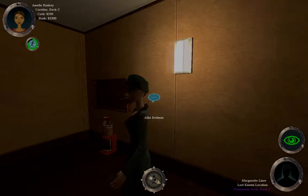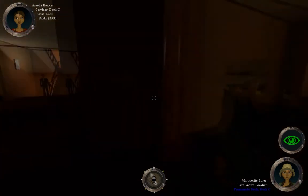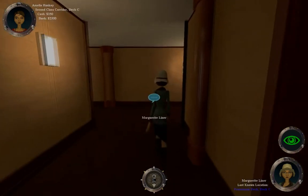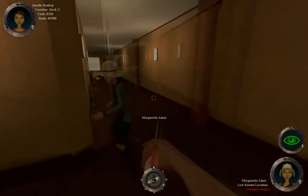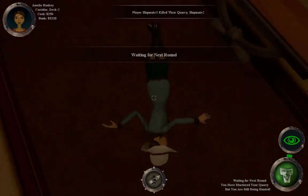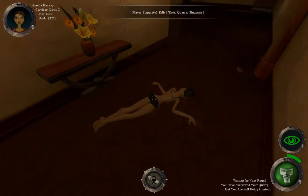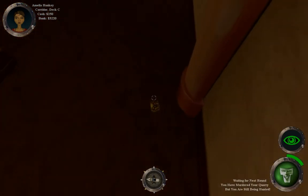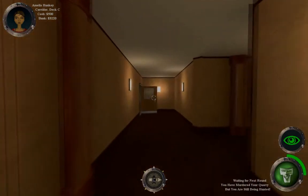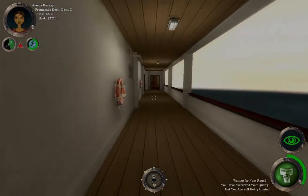Oh, this is Allie Dedman. We gotta be careful here — make sure no one's looking. Come here, you woman. Okay, what happened here? That wasn't me. I'll just take her stuff. Picked up $250 — I must have picked up the money she had on her. I like this game. Any game that you can strip people naked is good by me.